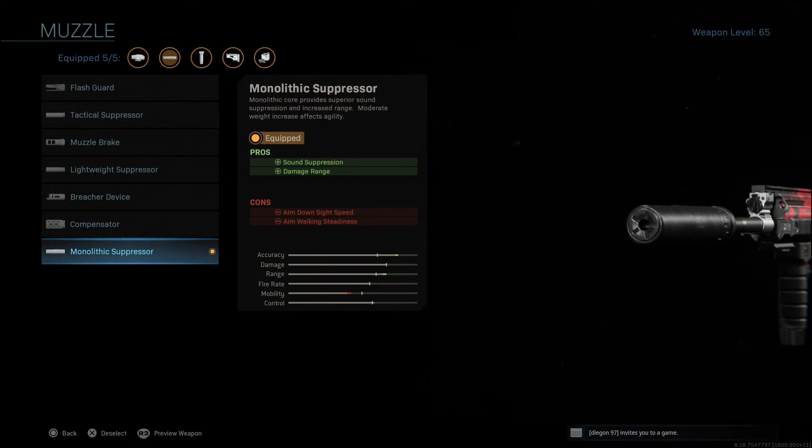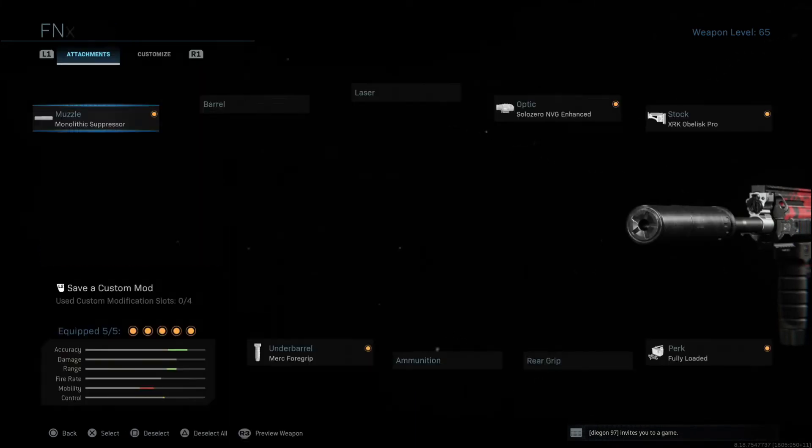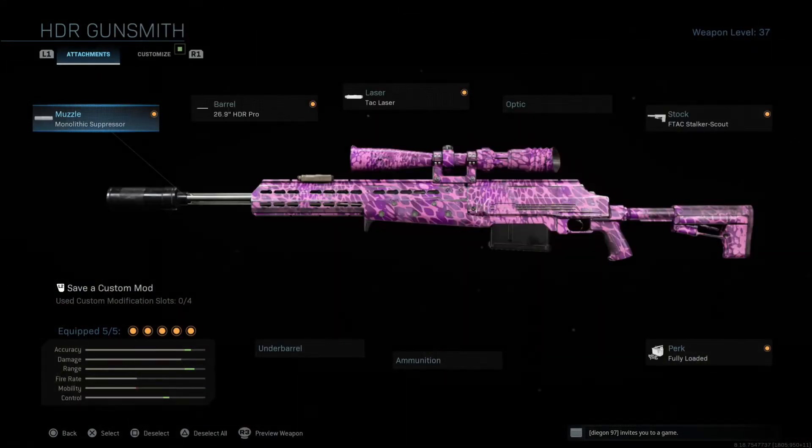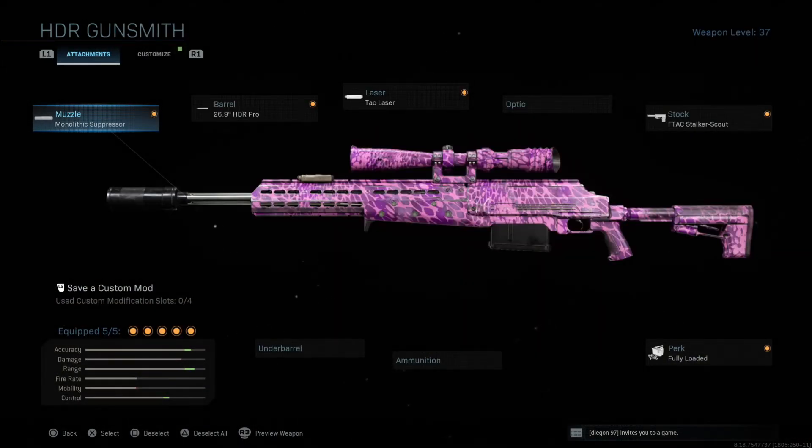Do be aware that since this attachment is really overpowered, it is going to be the last attachment you unlock in the muzzle slot. It does take quite a bit of time — my assault rifle is level 65 and my HDR is level 37, so it does take a while to unlock. You have to use the weapon for quite a bit of time, but once you do unlock it, slap it on there because the sound difference is insane and it gives you that extra range, especially important in a game like Warzone where most battles are long range.